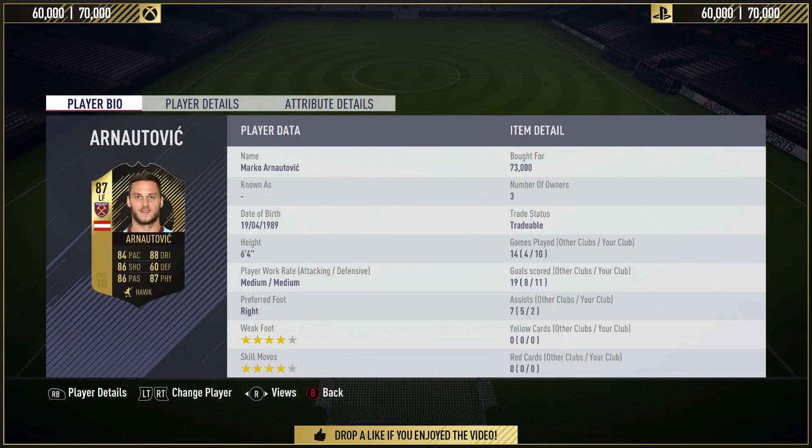This is Marko Arnautovic's third in-form. He's had an in-form as a left mid, as a central card which was his 86, and now he's got this 87-rated left-hand-sided card. I will say, move him to striker in-game and he'll be just as cost effective as the central card, because the central card costs roughly 60,000 coins. This one costs between 60 and 70, so there isn't too much difference in price but in terms of stats there is a world of difference — he's been boosted plus two in a lot of categories and this card just looks phenomenal.